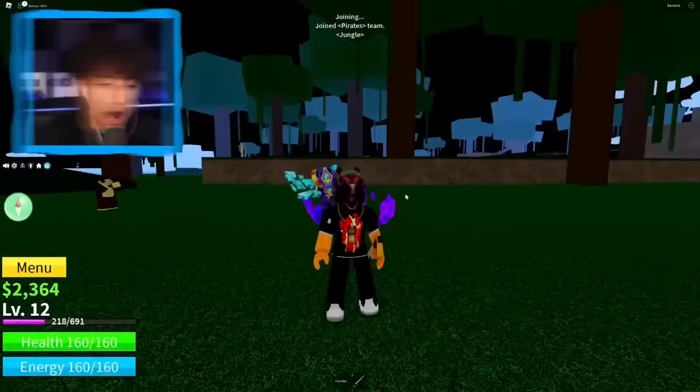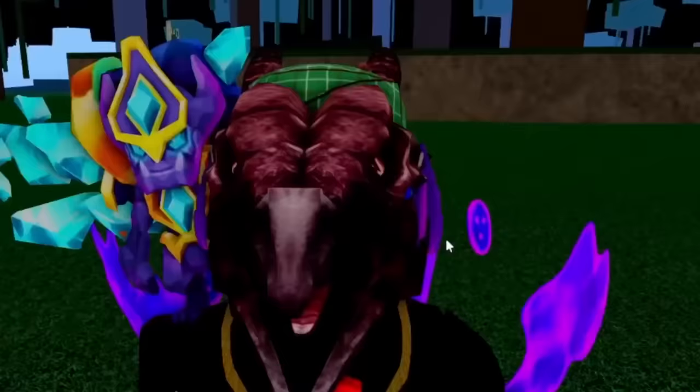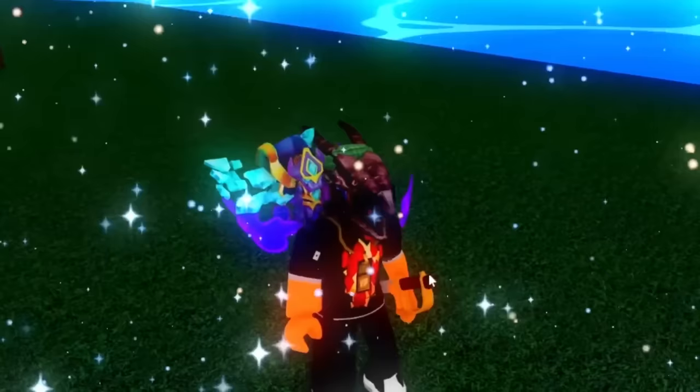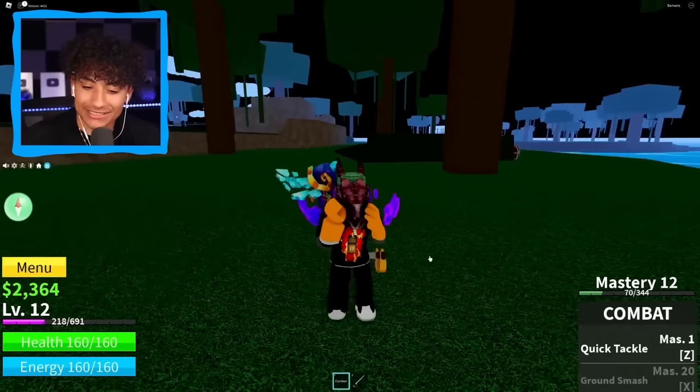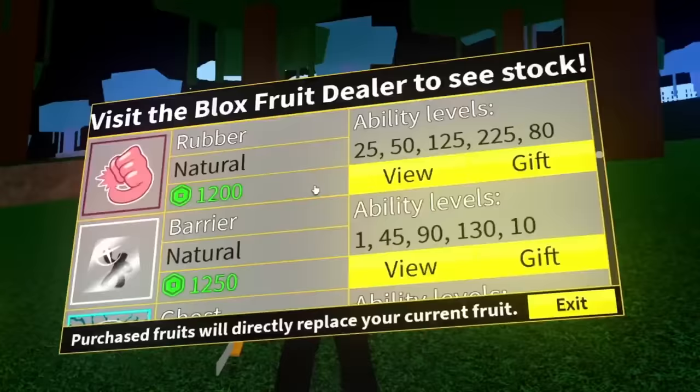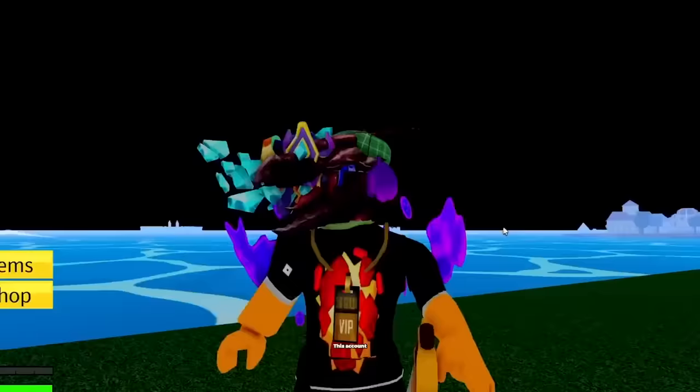What the heck is this face? This account is level 12. We got $2,000. The drip is kind of dripping — we got a 24k golden VIP tag, but we are not stacked. Our combat is Mastery 12, we have a cutlass at Mastery 6, zero items, and pretty sure no permanent fruits. Yeah, it's looking like no permanent fruits. I'm not going to spend too much time on this account — I'm going to give this account a 2 out of 10. I'm sorry, but this account is not leveled up at all.